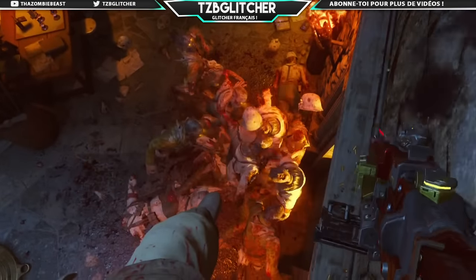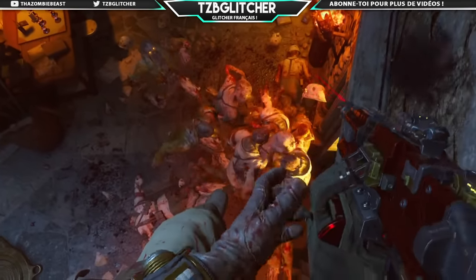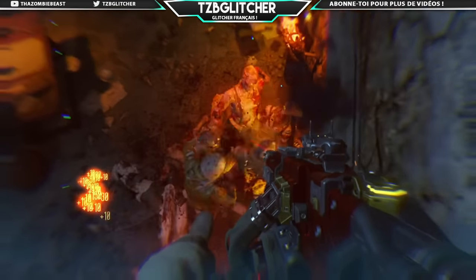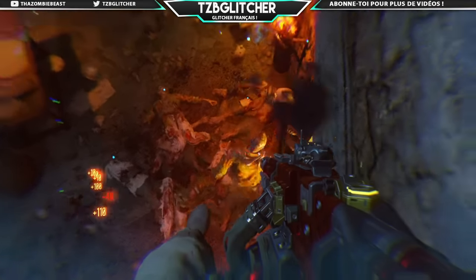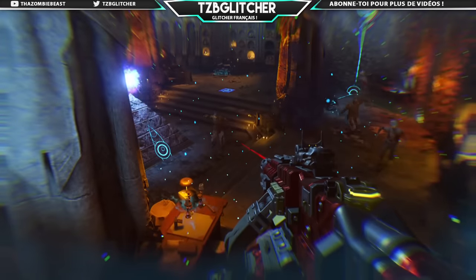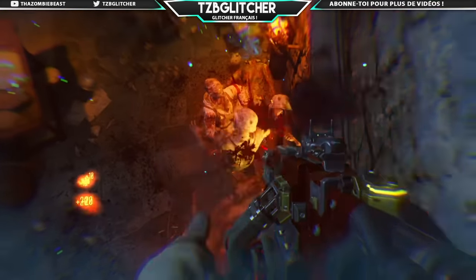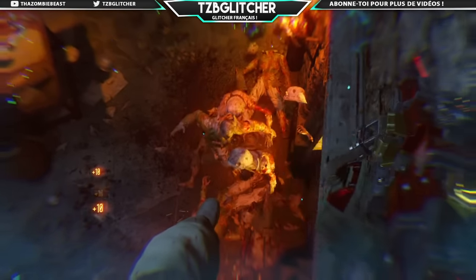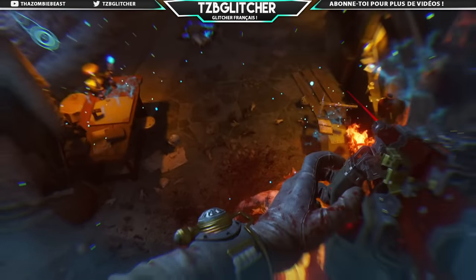Donc ce que je vous conseille de faire, c'est de faire ce glitch à deux : il y a une autre personne qui se met dans le glitch AFK qui est juste à côté, et en gros à chaque fois qu'il y aura un bonus, il descend du glitch AFK, il vient récupérer les munitions et il retourne dedans. Par contre, si vous voulez faire ce glitch et que vous êtes plusieurs dans la partie, tous les joueurs devront se trouver dans cette pièce, sinon les zombies vont pas pile up en dessous de la personne qui est dans le glitch sur la fenêtre.